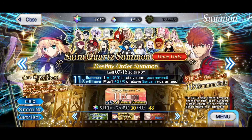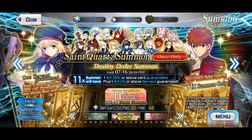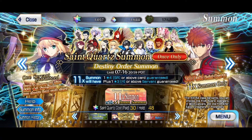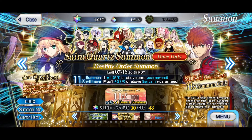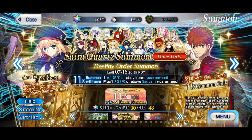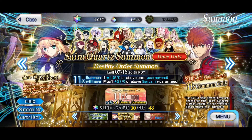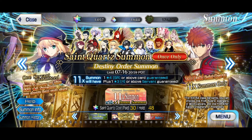Hello and welcome to another Fate Grand Order video. Today we finally got the seventh anniversary on the English server of the game. They gave us the Destiny Summon early — like one year early. For those who don't know, this is basically a special GSSR banner where for 30 paid quartz you can roll on a banner where you basically choose the entire five-star pool. You can choose one servant of each class.